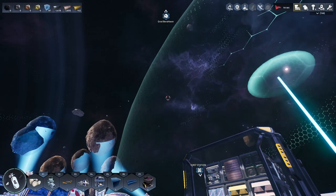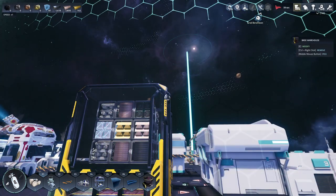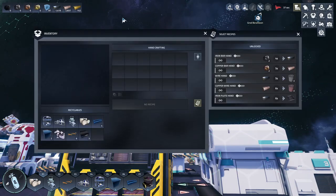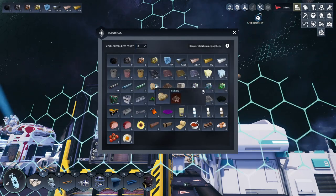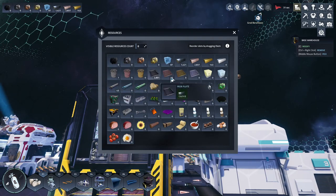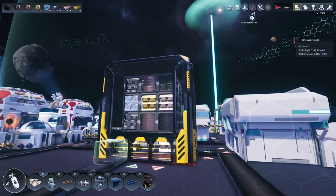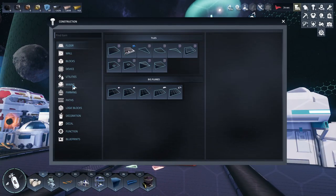If you look up on the upper right where the ores are, it's actually possible for me to choose what I have, so I can see what's available in my inventory at the same time. But anyway, enough of that.